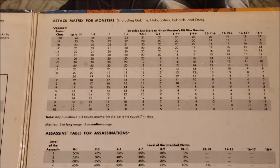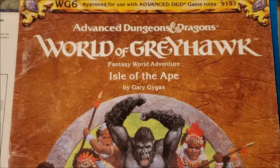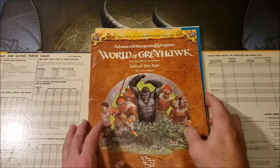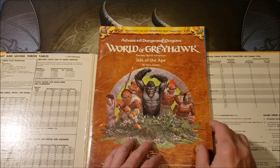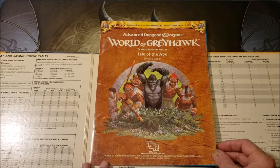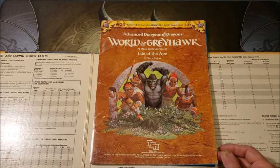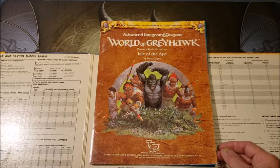And that's where WG-6 comes in — Isle of the Ape, a very good module and a nice homage to the original King Kong from 1933. I'm a big Kaiju fan, as you probably know if you follow the channel. My sons are both massive Godzilla fans, and I am too, but gotta love Kong — he was the first one I remember seeing.